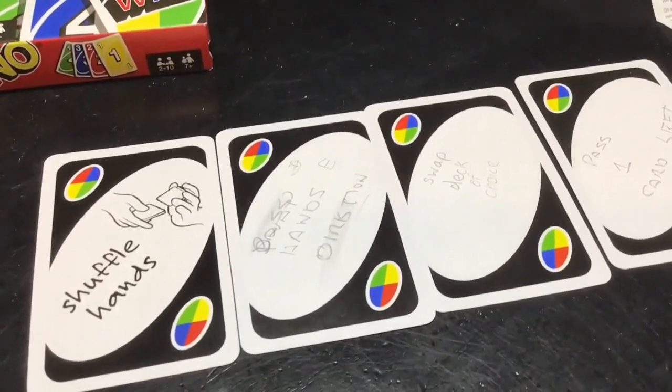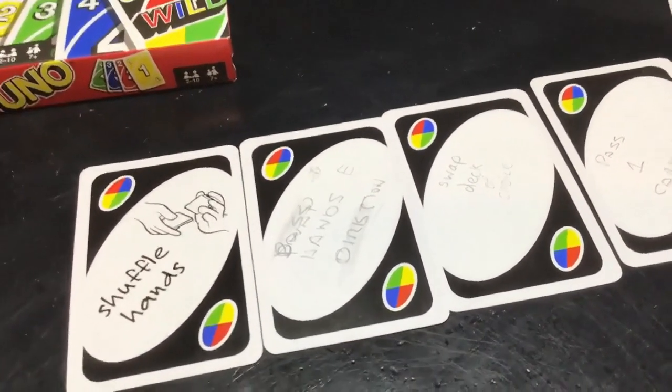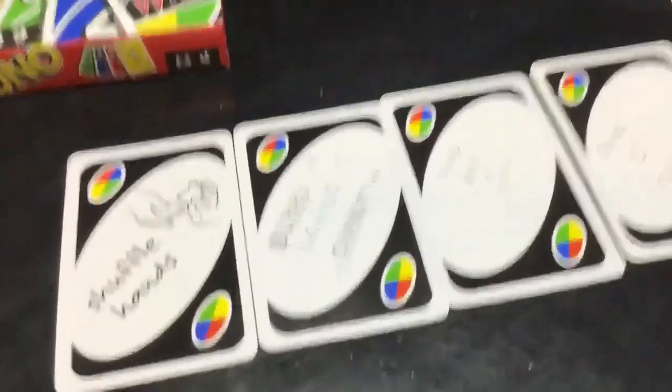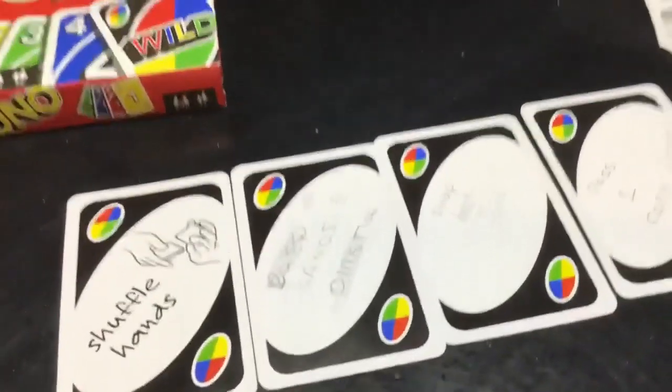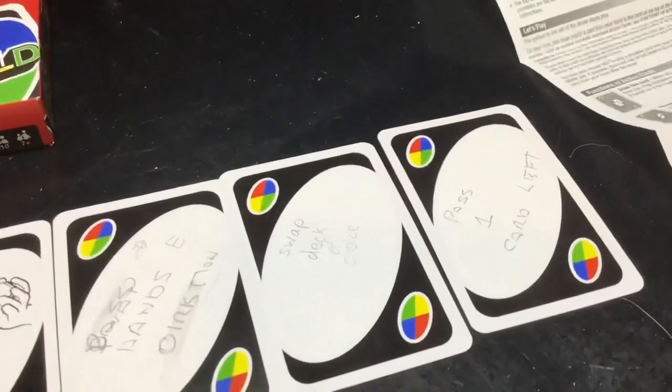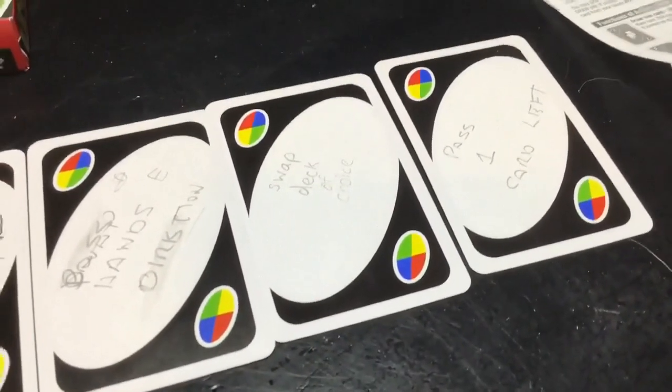To pass them to the direction the way the board is going — that's everyone. Swap deck choice means you swap the person's deck and you choose. Pass one card to the left — everybody passes one card to the left.